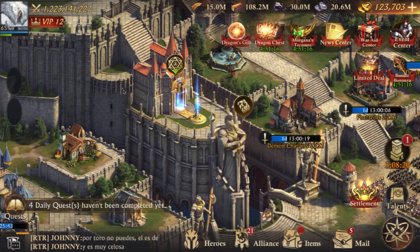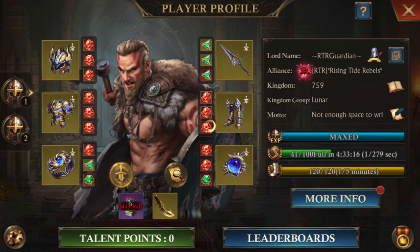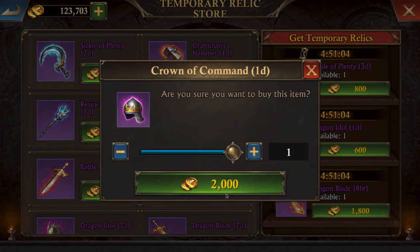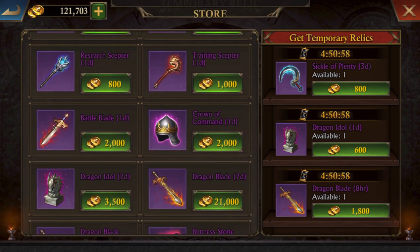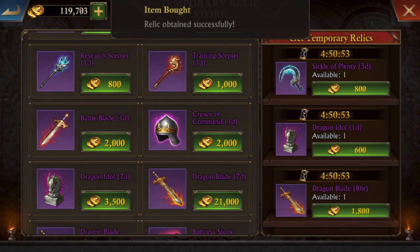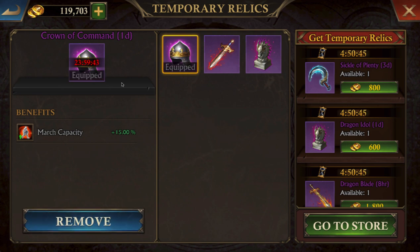Now I have my hero set up and he's ready to go. The next thing I'm going to do is get the Crown of Command from the store. I've got it set up and I'm going to grab a Battle Blade for the buffs. Just like we did with the hero, we're going to do a swap: when I send the march out I'll have the Crown of Command active, and while they're marching I'm going to switch over to the Battle Blade to get those buffs.